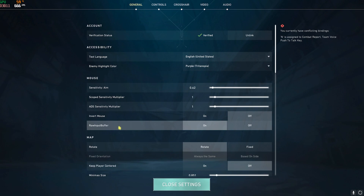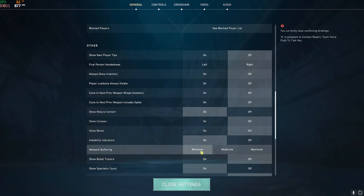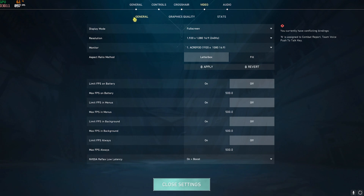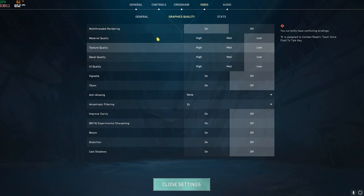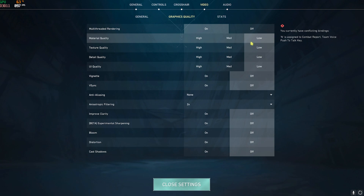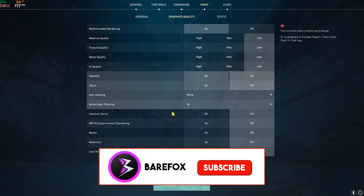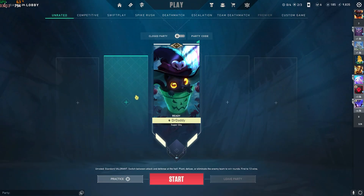Now open Valorant. In the general settings, find raw input buffer and turn it on. Scroll down to network buffering and set it to minimum. Then go to video settings, scroll down and set Nvidia Reflex low latency to 'on plus boost' if available. In graphics quality, set all quality options to low — keeping them on high or medium adds to input latency — to ensure the best performance possible.